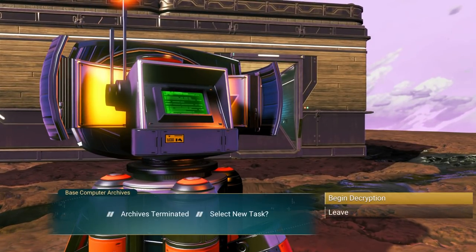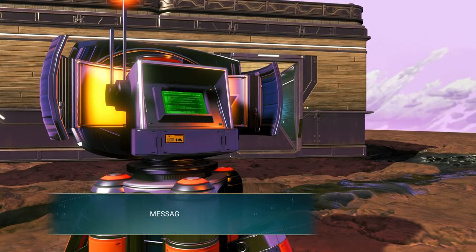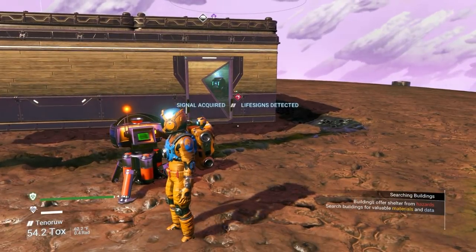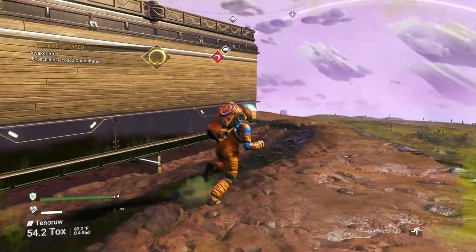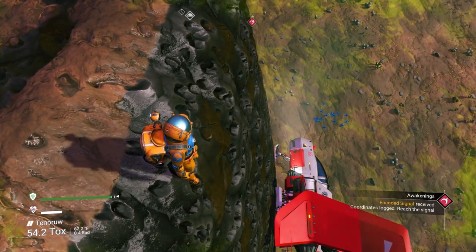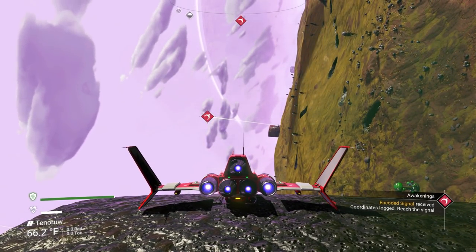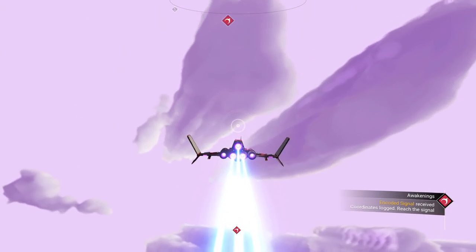Archives terminated - we have a signal to decrypt. Decoding 16, 16, 16. Message: 'The traveler finds their wings - fly to us and claim your place among the stars.' Let's go do that. There's a distress signal over here. To fly faster, go above the cloud layer where the atmosphere ends - as soon as you're outside the atmosphere you can fly way faster. Something that showed as a minute is now like five seconds. That's going to lead us to a crashed freighter.